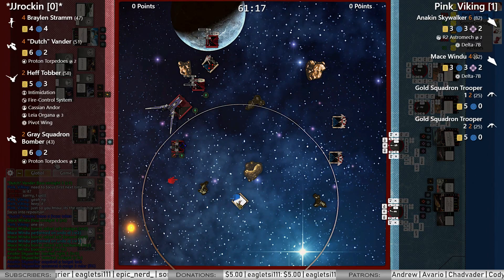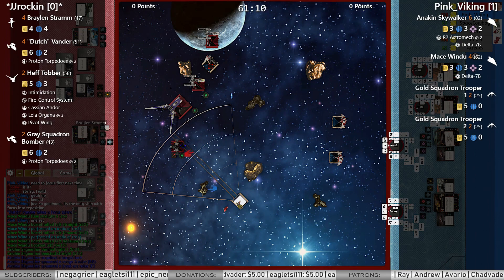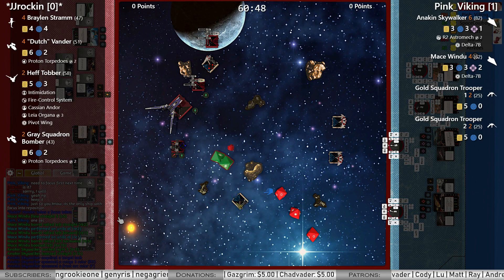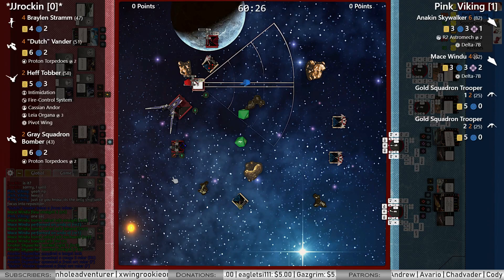Anakin at range three — don't think it's obstructed. Two crits — he spins a force point for hit, crit, crit. Now the B-Wing does have four shields, so it shouldn't hurt too much. There's one evade — he is Braylon, he can re-roll the blank — and he eats it.